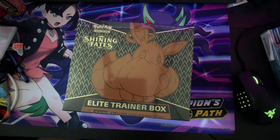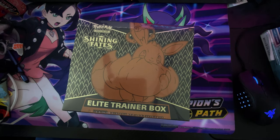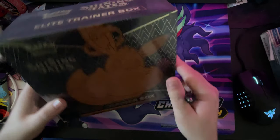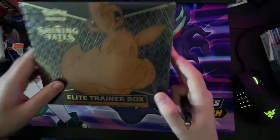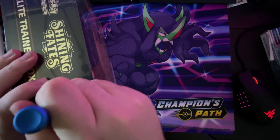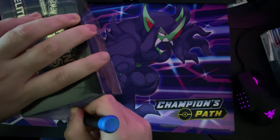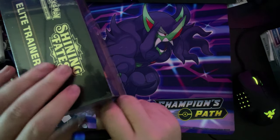Hey guys, TidyBeats here and welcome back to a brand new video. Today it's another unboxing — basically my last unboxing for a while because I ain't got no money. I'm basically broke after this, but I found this online cheap as hell and thought, you know what, I'm gonna get one. I don't think I've ever opened Shining Fates so it'll be nice to see what I can get. I got it from Chaos Cards if anyone's wondering — that's where I get all my stuff from mainly. It's a Pokémon thing, only about 40 to 50 quid.